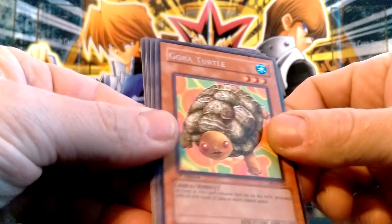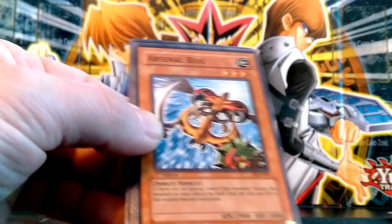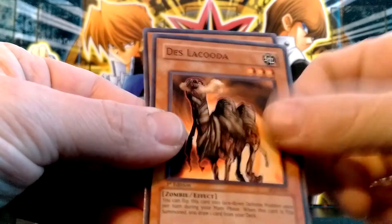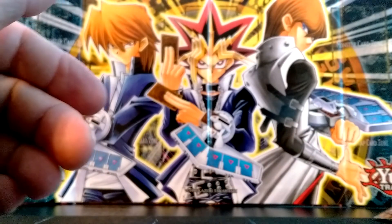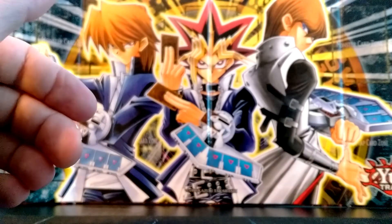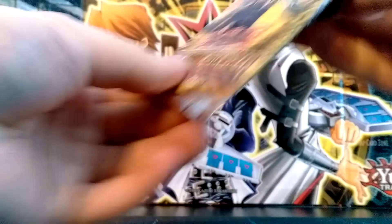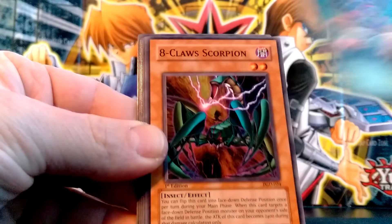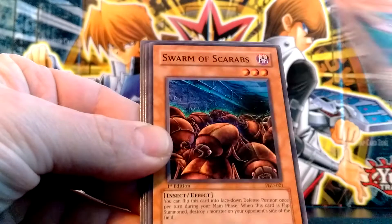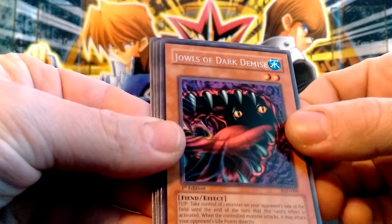Buster Rancher. Gora Turtle — this is another one I needed. It's crazy that I'm getting all these rares that I actually needed. The guy was selling them out of a sealed box that he opened, and because it's a 36-pack box, you're guaranteed to get one foil in six packs, so he's selling them in lots of six — that's probably how he took them out of the box. Card Shuffle. Eight Claws Scorpion. Swarm of Scarabs. And Jowls of Dark Demise — this is another one I needed. That's awesome.